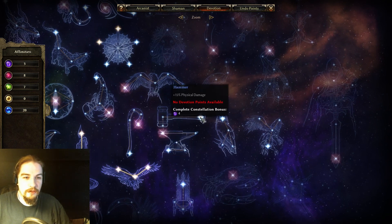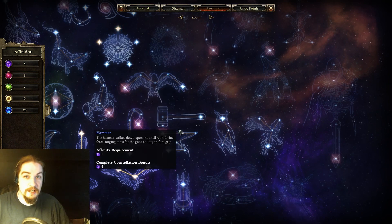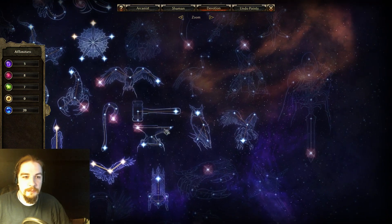The Hammer is a three-point constellation that gives you four Ascendant affinity, so it's great for meeting prerequisites. It helps if you're using physical damage or internal trauma damage — in that case it's genuinely helpful — but it can also be used just to meet prerequisites.